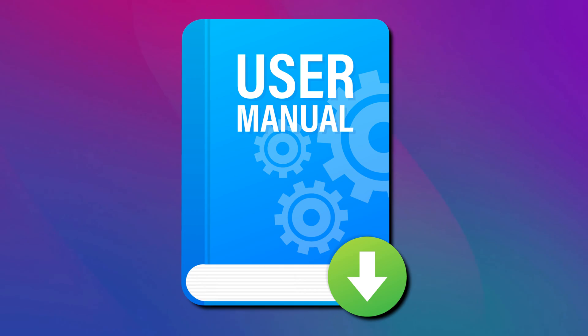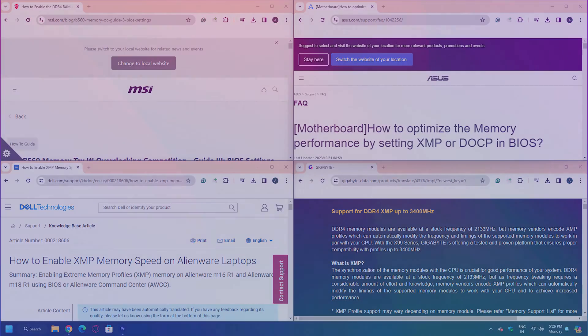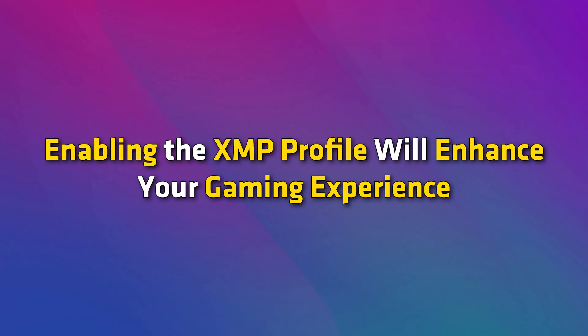You can refer to your computer's user manual or visit the official website of your computer manufacturer to find out if your CPU has C-States. If it does, the process to disable them should also be available on the website. Enabling the XMP profile will enhance your gaming experience.